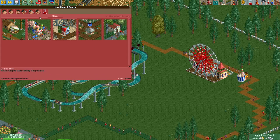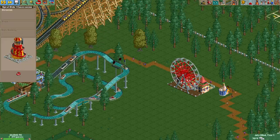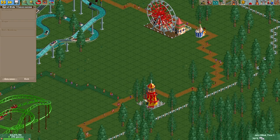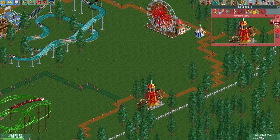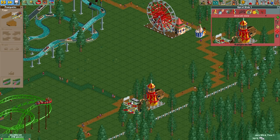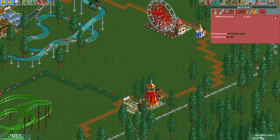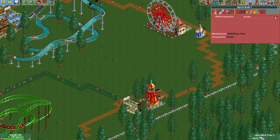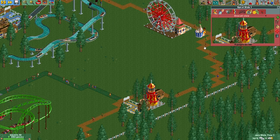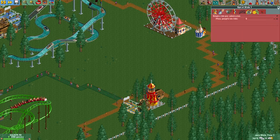All we have left is a few months and then the scenario is over, so let's populate the park with a little bit more stuff. We don't have a spiral slide — let's plop that down somewhere. Go for yellow and open. I think people aren't going to pay that — let's turn that down to a dollar. How about 50 cents? There we go — now people are paying for it. Come on down my friends.